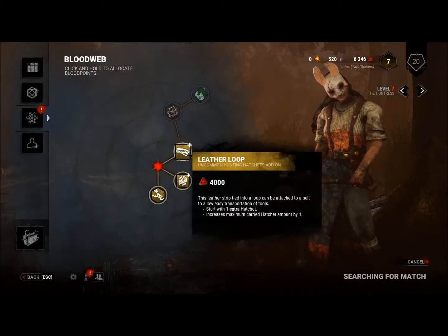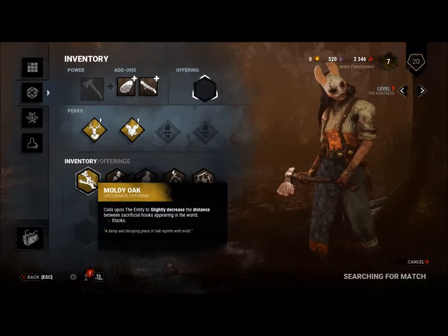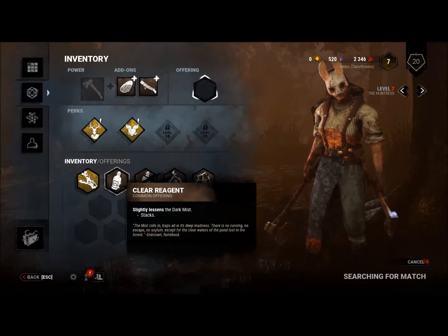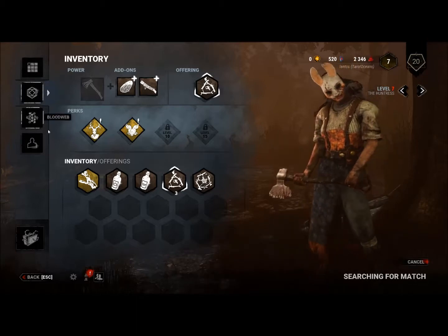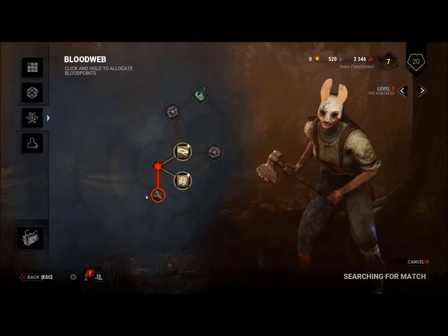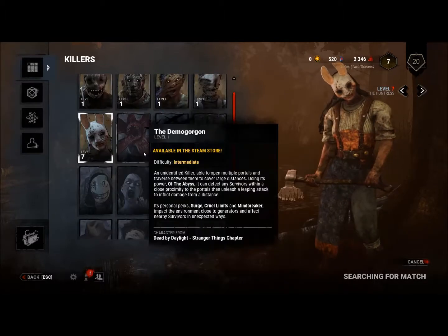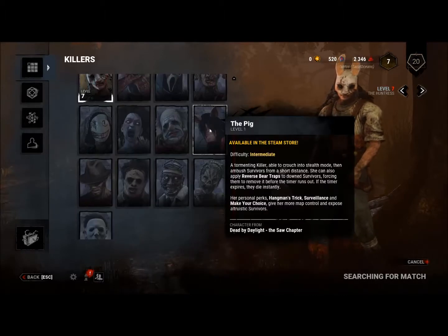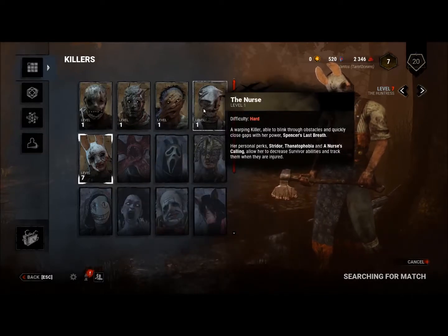Hopefully we actually get into a game this time. The killer has their own unique perks and you can level them up. There's so many licensed killers — there's Ghostface, Demogorgon, Kruger, Leatherface, Jason Voorhees, Amanda from Saw. Got a good selection, although these are the ones you start off with. Heard the Huntress is a bit broken but I'm liking her so far.